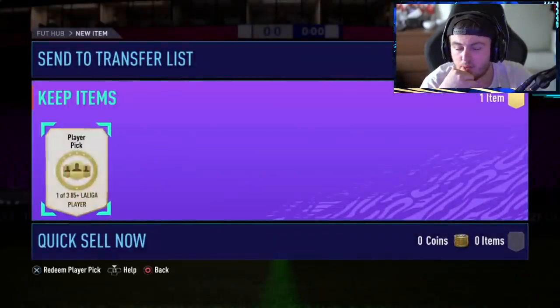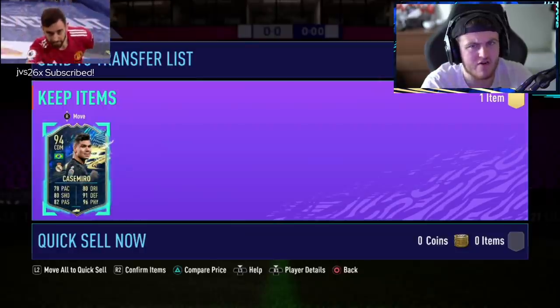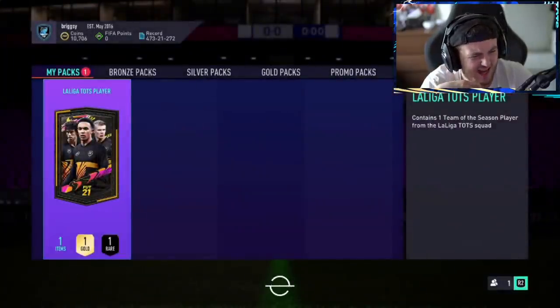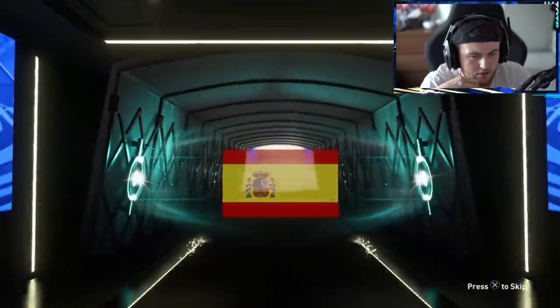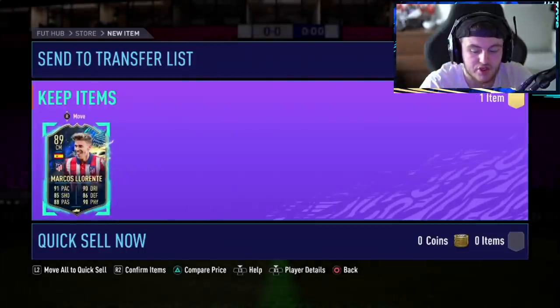I'm surprised we've not had a Frenkie De Jong, Varane, or Messi so far. Casemiro in the pick, though. We haven't packed a Suarez yet, and we haven't packed a Koundé yet — I'm very surprised at that. The pack gives us Marcos Llorente. We'll take that again, not too bad — it's on the lower end at 89 rated, but always appreciated.